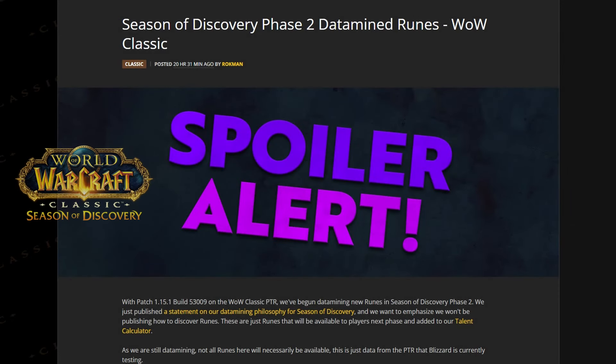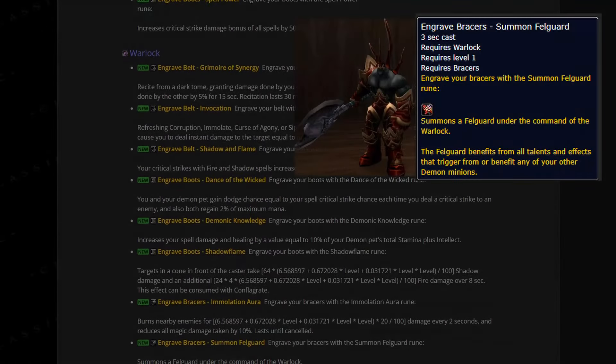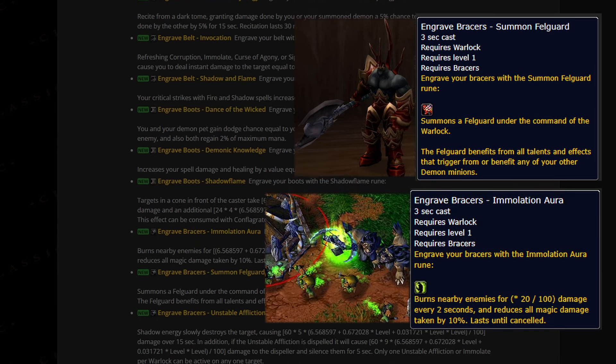With the new runes revealed for phase 2, you can finally fulfill your deepest warlock fantasies in Season of Discovery. Be the demon subjugator with Felguard, or almost like a Demon Hunter sensation from Warcraft 3 with Immolation Aura and Metamorphosis.